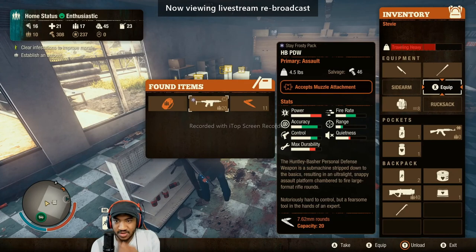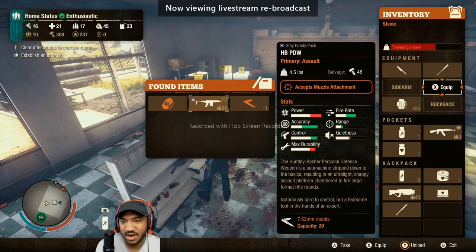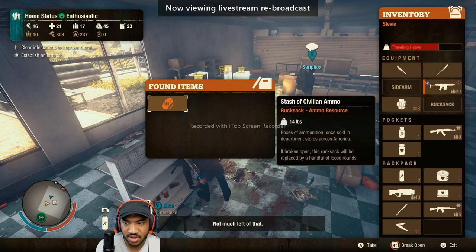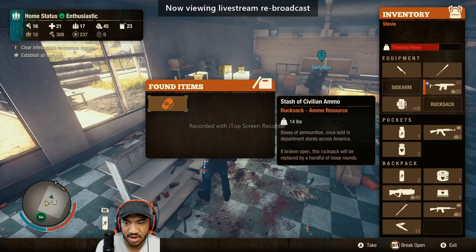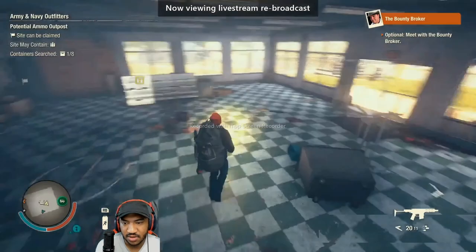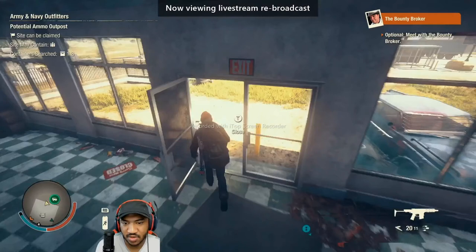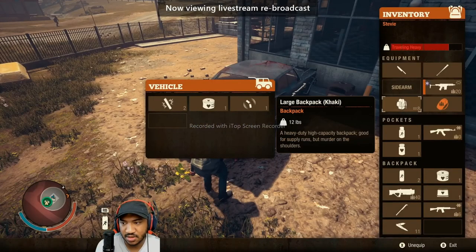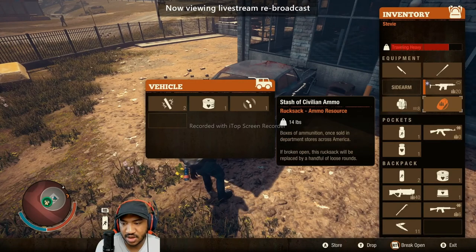What do we got here? We got a Stay Frosty pack for this HBPDW. Let's go ahead and equip this for now and also take the ammunition for it and the rucksack as well. I'm actually going to run out here, open the trunk, and then we'll go ahead and drop this off.